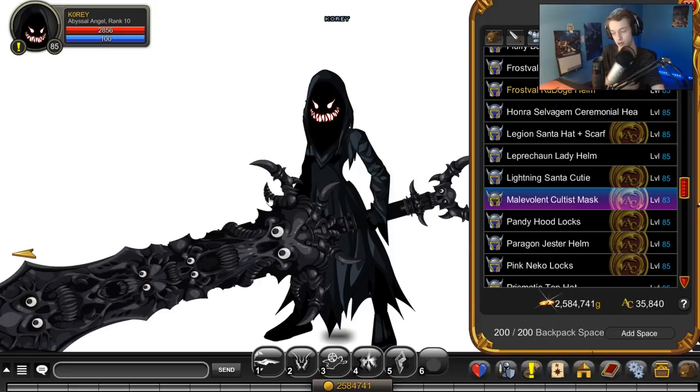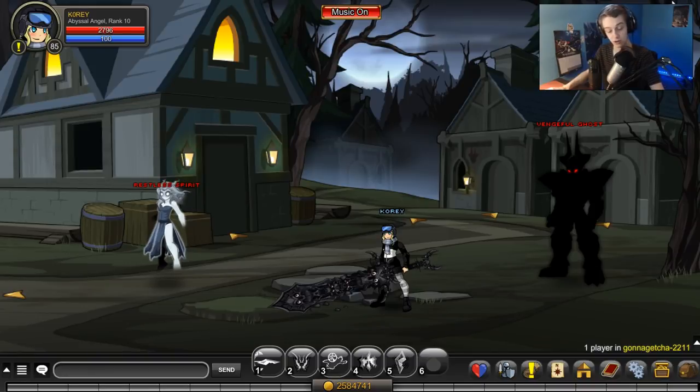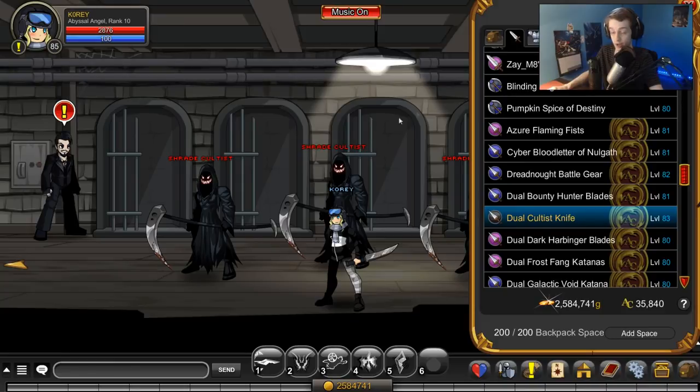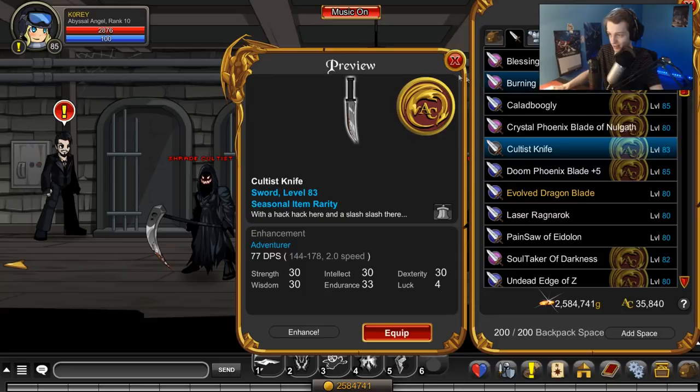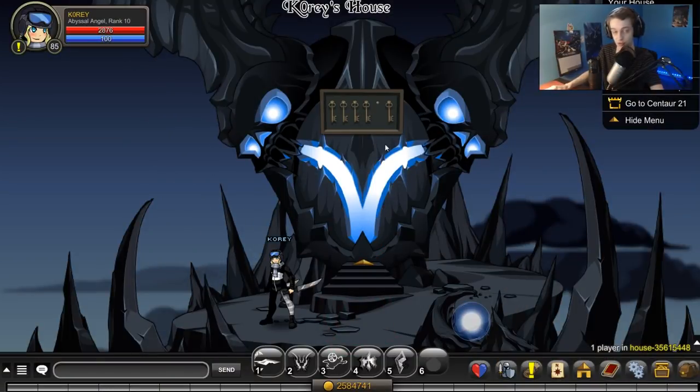Those are all the drops from the boss itself. Now let's go through the other monsters in the area. There are no drops from two of the enemy types, but from the cultists there are three different drops: the single knife (which I have in my hand right now) — non-member tagged — and the dual cultist knife, which is member-tagged. You also get a house item, which I have equipped in my house.